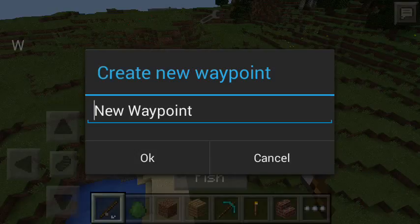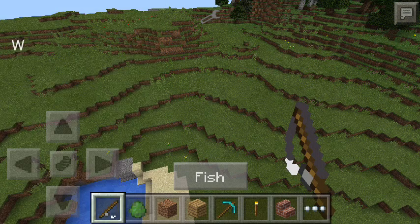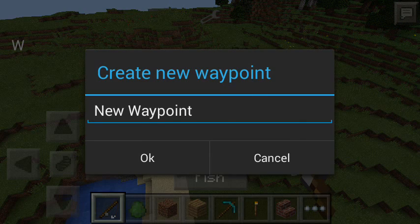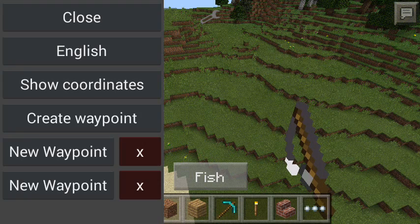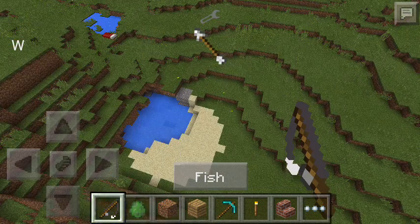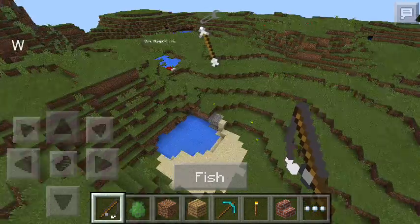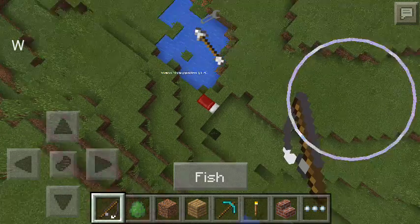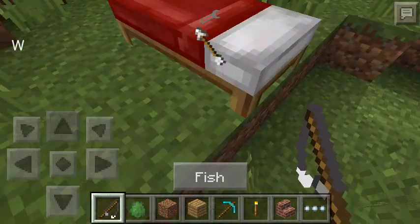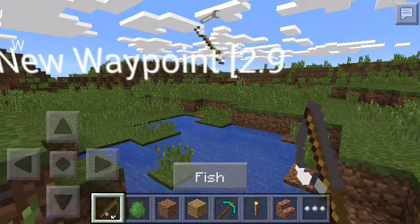Go there and create your waypoint. You can name it anything. It will show you — if I go there, it will show you like this.